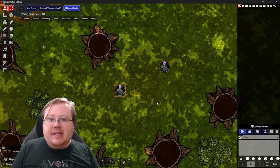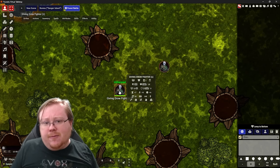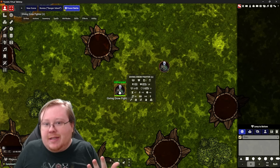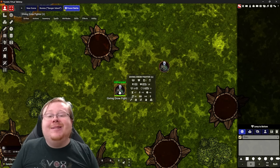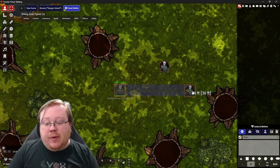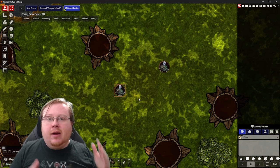Let's get to the very basic element of movement. We have these drow fighters here; they have a movement of 30. Each square in the game counts as five feet. So if we move this guy here: five feet, ten feet, fifteen feet, twenty feet, and thirty feet. This is as much as they can move in a single action. If we move more than that, it turns yellow — that means you can't move there without spending an additional action.